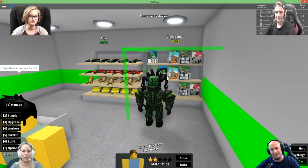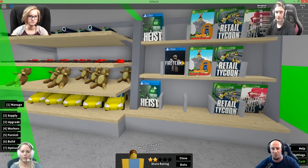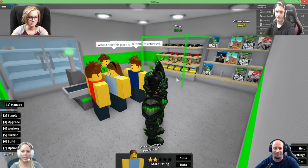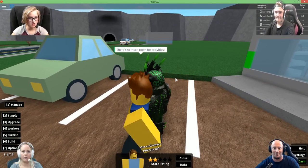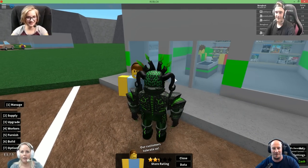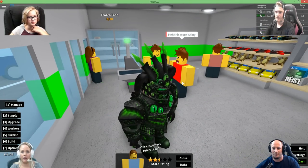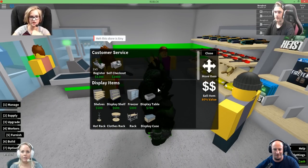I have candy and soda — what more do you want? I have Phantom Forces, Retail Tycoon, Fireteam video games, Heist, Super Paper Roblox. I have toys. I have monsters. Nobody's buying anything. Do you not have anything in stock? Yeah I do — I have soda and candy, the two best things you could possibly want in a store. We need to put a dentist right next to your place. They bought all my soda! Okay, let's fill that with frozen food. I got frozen food now, people.